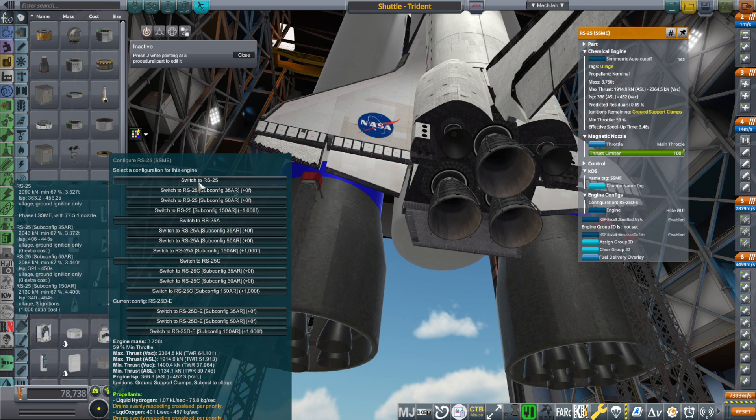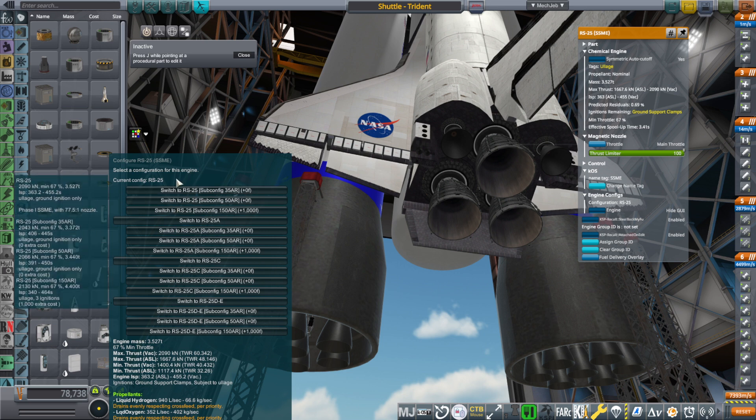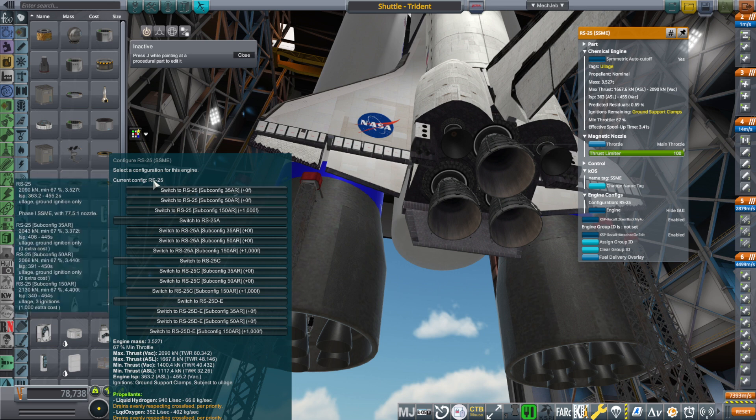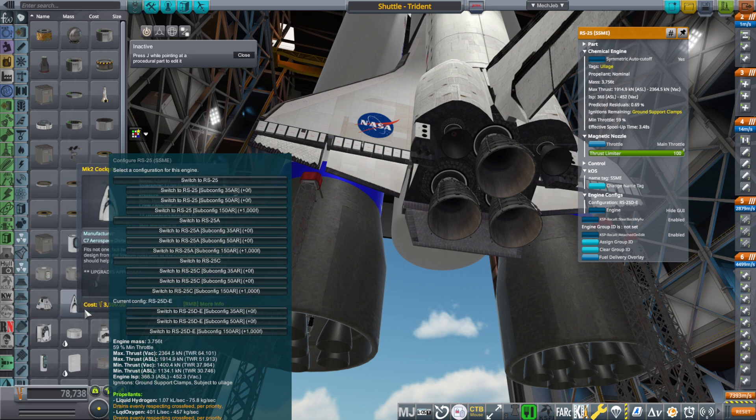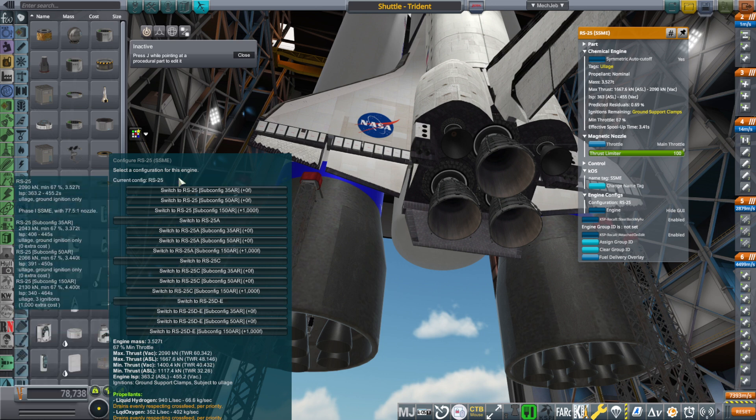With the default RS-25, which I tested in the previous video, it just barely got a 70-ton payload to low orbit — not including the shuttle itself, that's 70 tons in the bay. That engine has 2,090 kilonewtons of thrust and an ISP of 363 to 455. But the D/E has about 300 kilonewtons more thrust; however, its specific impulse is only 366 to 452, so it actually has less efficiency at the top end in vacuum than the base version.